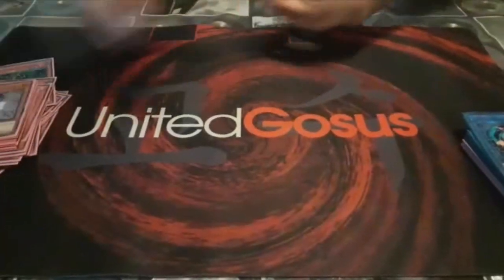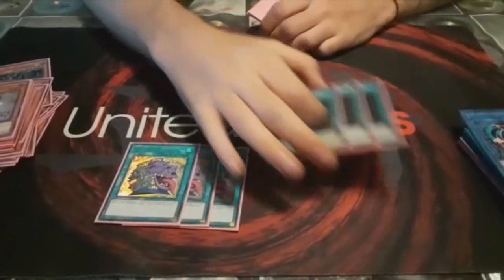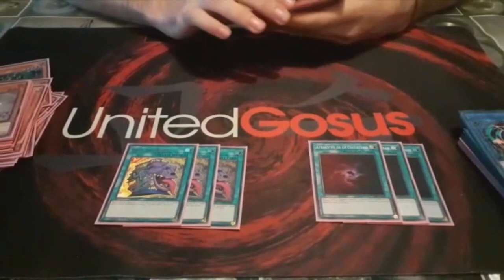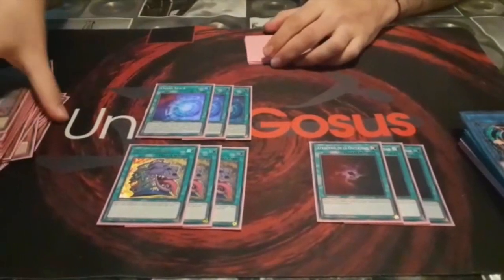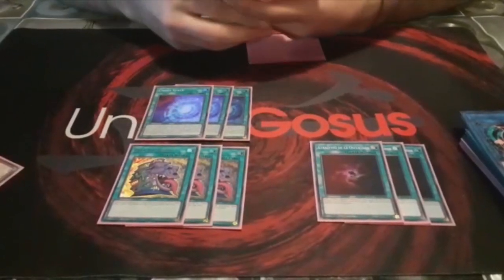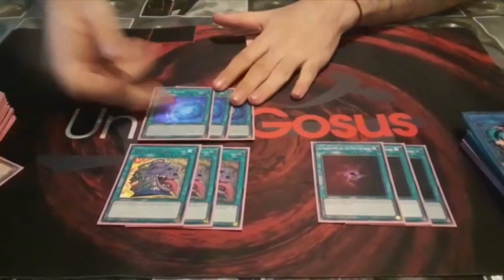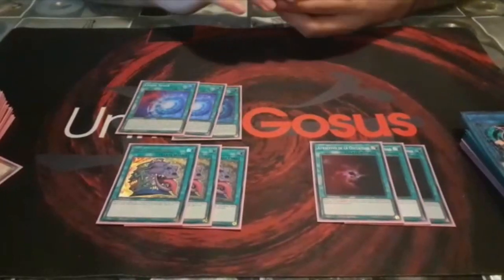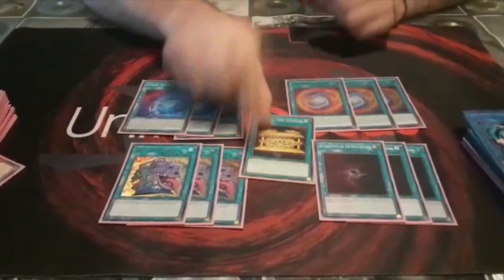For spells, I am playing 3 Pot of Desires, 3 Allure of Darkness, and 3 Chaos Space. I was afraid of not having targets for this card, but you can shuffle back the Dragon Duo so you will always have a target. Also the 3 Fusion and the 1 Shark.